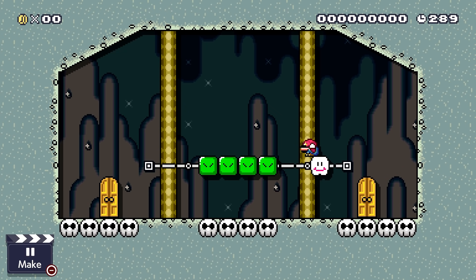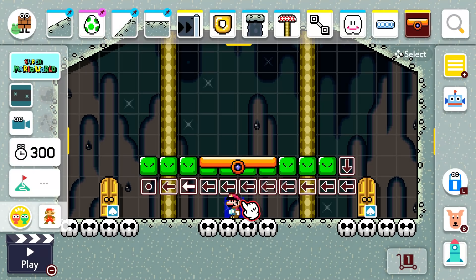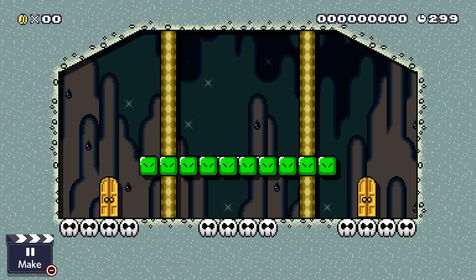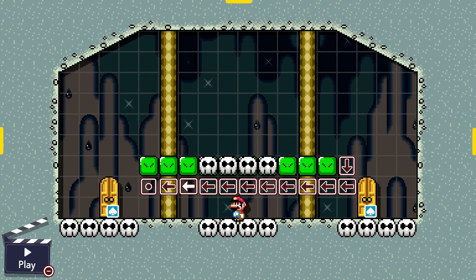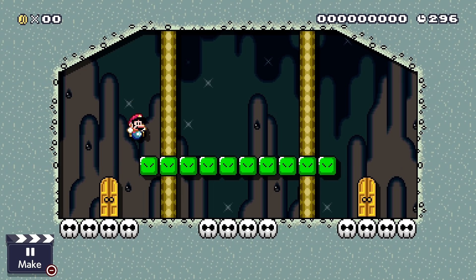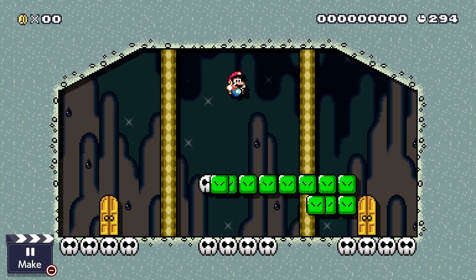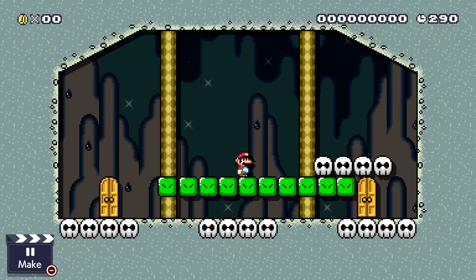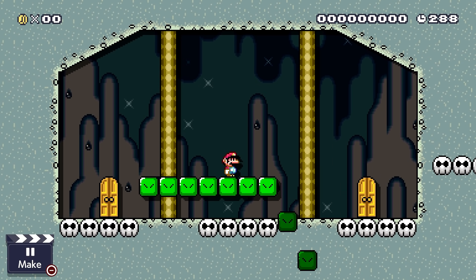An additional thing I learned while testing is that in the editor, seesaw platforms, lava lifts, and lifts will appear in front of snake blocks, but in gameplay they actually appear behind them. You can use this to completely cover a lava lift if you want, maybe for a troll level. Now those snake block facts may have come off as useful to some of you — but snake blocks are garbage, so anything related to them is useless.